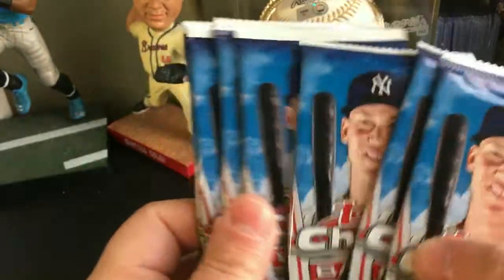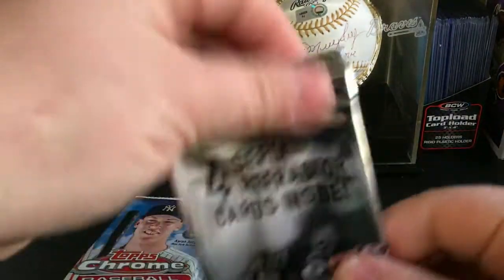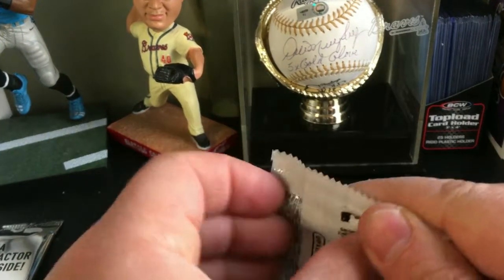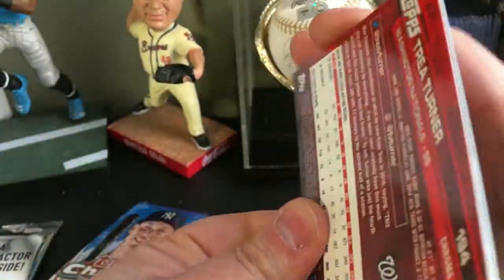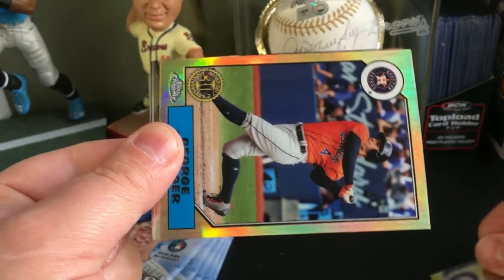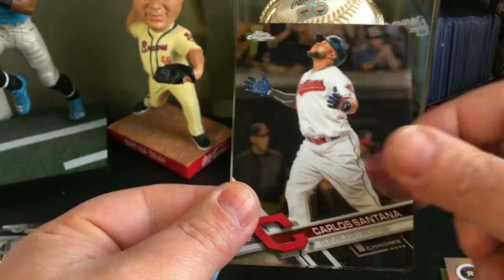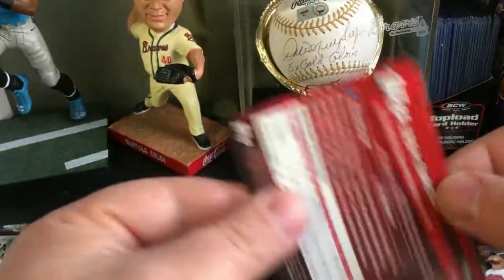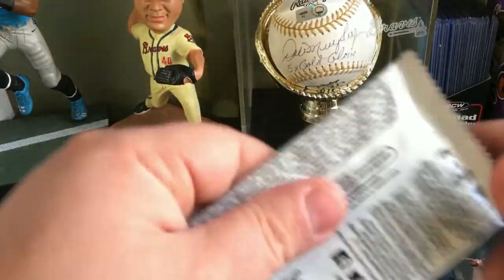We got one, two, three, four, five, six, seven regular chrome packs and then our four sepia refractor cards. Starting with pack number one: we got an 87 of George Springer, Carlos Santana, and a Trey Turner all-rookie cup card.